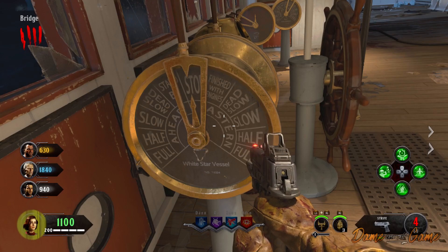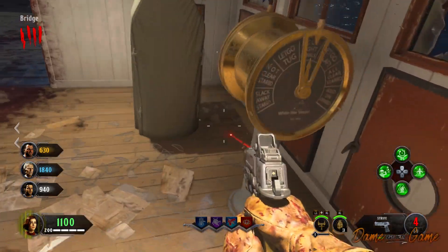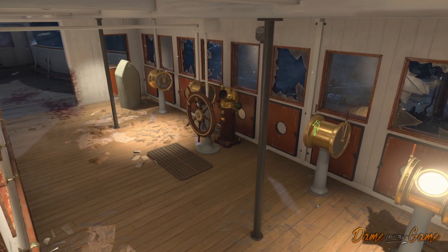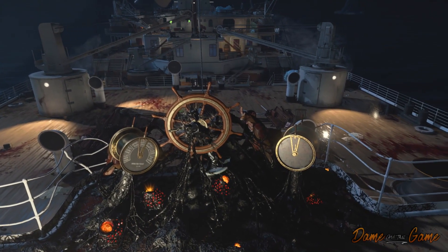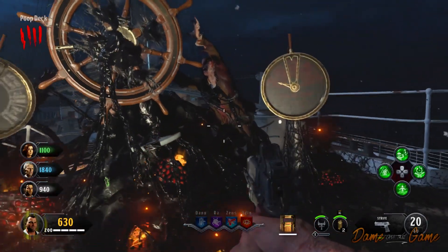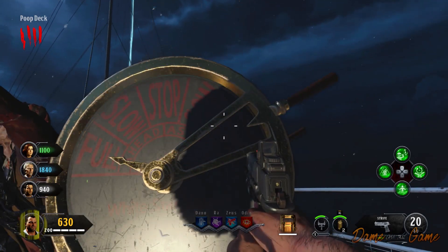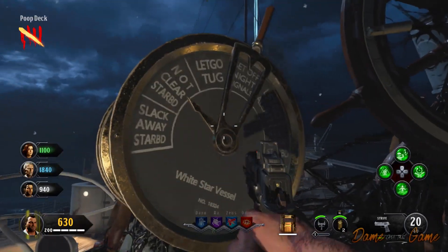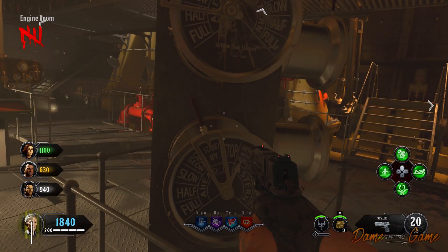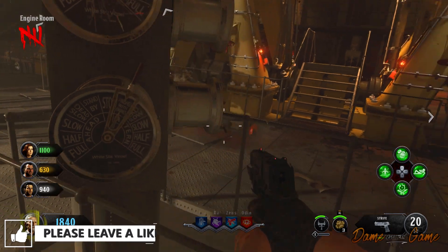Before we get into how to actually move the hands and put them in the right position, I'm going to teach you a great trick so you can tell which lever corresponds with its opposing lever. There are three locations on the map with levers: you have four on the bridge, two on the poop deck up on the catwalk, and another two on a center pole down in the engine room. Each lever on the bridge is connected to either two on the poop deck or two in the engine room. To easily tell which lever corresponds with which, you just have to look at the symbols — there are four symbols that spawn after you do the pack-a-punch step.